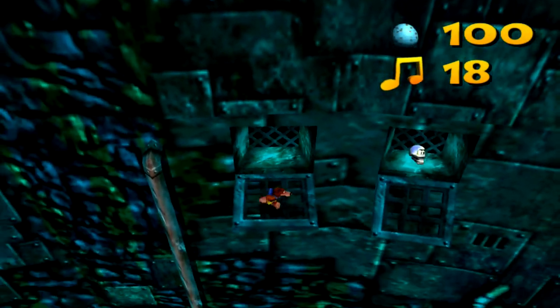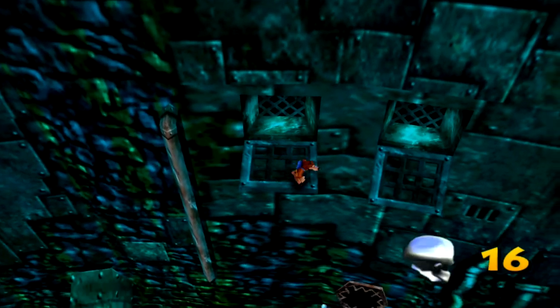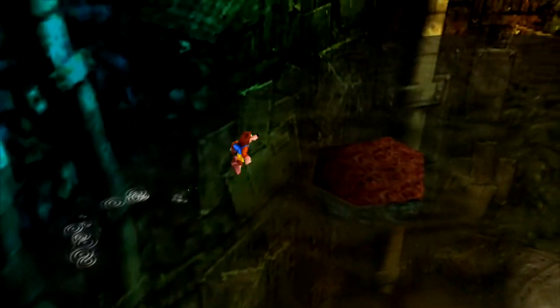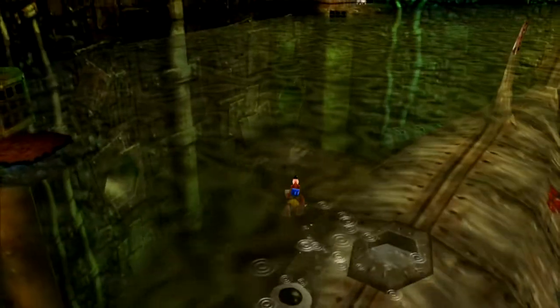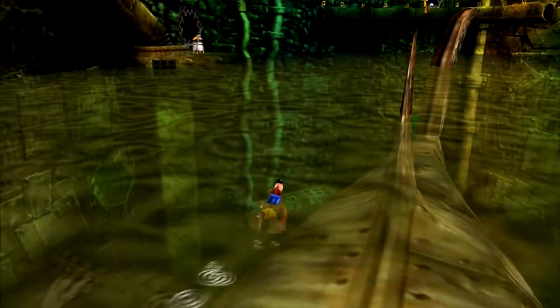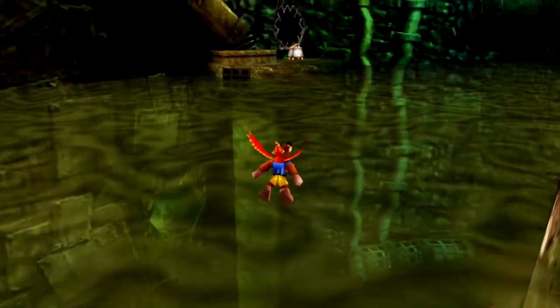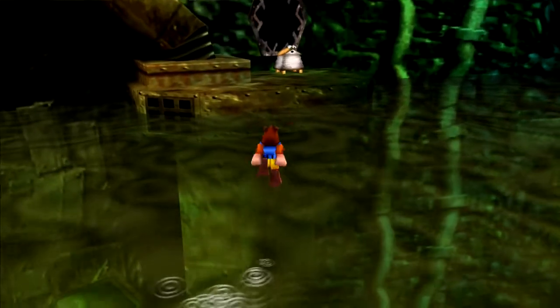And of course, it's another Mumbo token. We're doing really well on the Mumbo tokens here. There's more you can do if you work with Clanker a little bit, so we'll get to that in just a moment. Like I said, I tend to procrastinate when it comes to the underwater segments of levels.